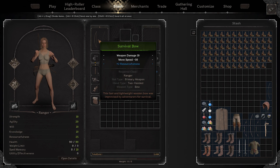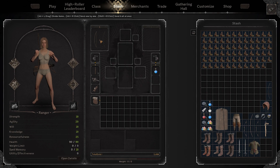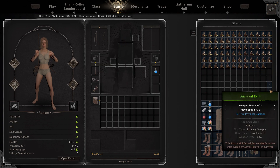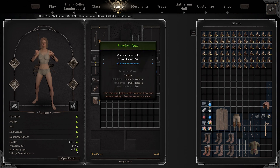I chose a green survival bow because nobody uses them, so on the market they go for super cheap. Some guy sold me two survival bows for 20 gold and I actually gave him 50 gold because I thought 20 was super cheap. So I gave him 50 gold for two survival bows — this one and another that has plus three true physical damage. They go for super cheap on the market because nobody buys them, so that's another thing that makes the survival bow so good for the boss.